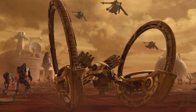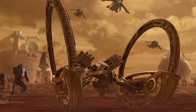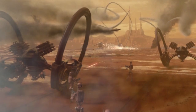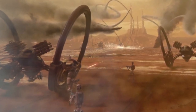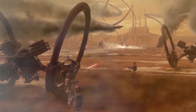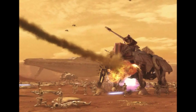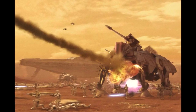Next we have the IG-227 Hailfire Class Droid Tank. The most notable feature of this tank is its two massive wheels, which it used to traverse large amounts of terrain very quickly. These tanks could easily strike fear into the hearts of any Republic opponent with its multiple missile launcher pods. Each Hailfire had a total of 30 missiles and twin chin-mounted blasters. Like many other separatist vehicles, after the Clone Wars these tanks fell into the hands of the Rebel Alliance.